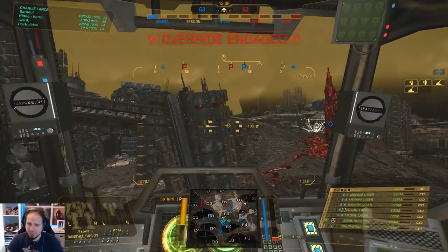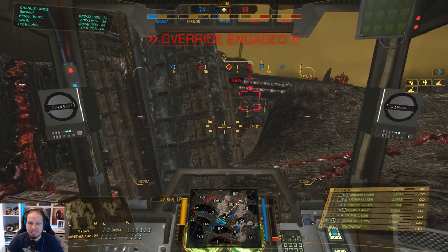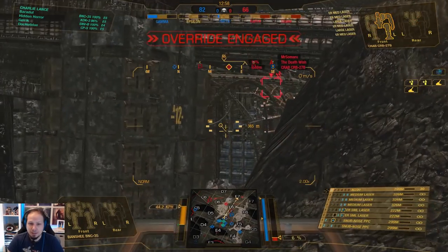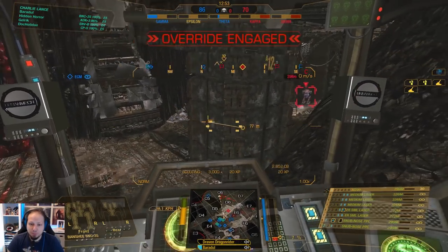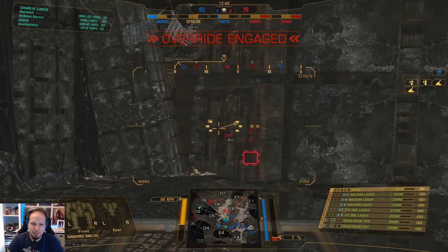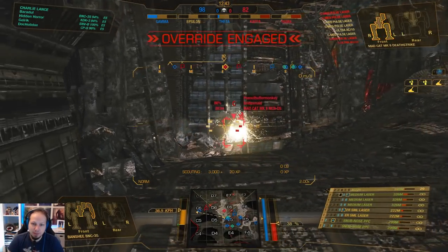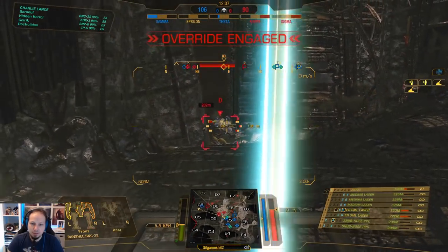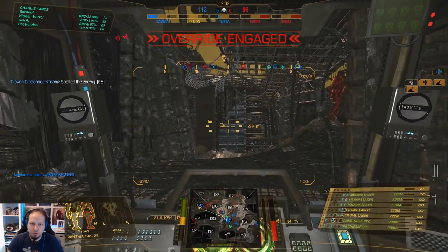We have some enemies at Kappa. We have Theta and I think we're going to set up here because at some point the enemies will come to the low ground in delta 6 into echo 5. We just chill here with our artillery and AC20 ready. Oh, there's a guy dropping — one Mad Cat dropping down, he's alone. Let's kill him quickly. Actually he's not that alone — not as alone as I thought — but anyway he's going to get punished for it. Got that, first cool shot wasted though.